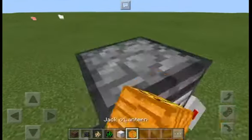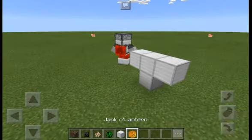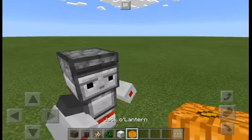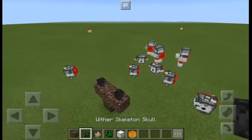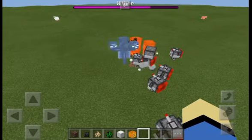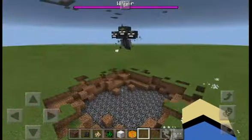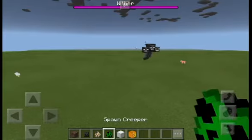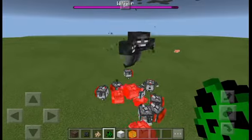Let me first build some robots so they're around when the Wither spawns. Let's build an Observer Robot and a few Dispenser Bots — there we go. Now let's spawn some of these guys. They are near the explosion and — oh no, why are they shooting each other?! Oh my god, it's going crazy!